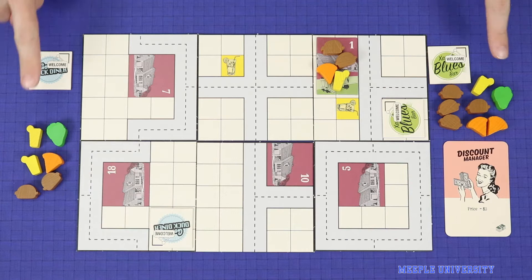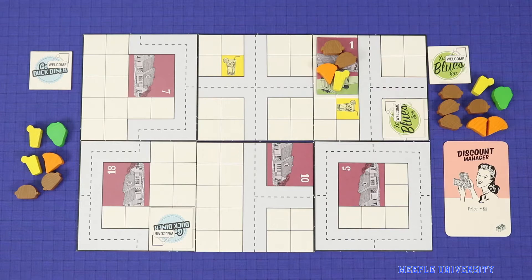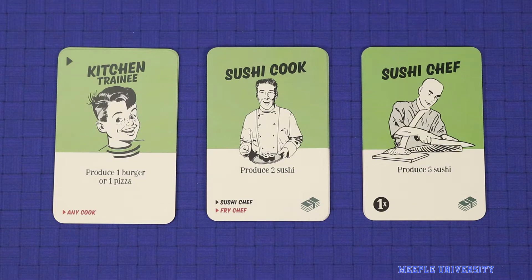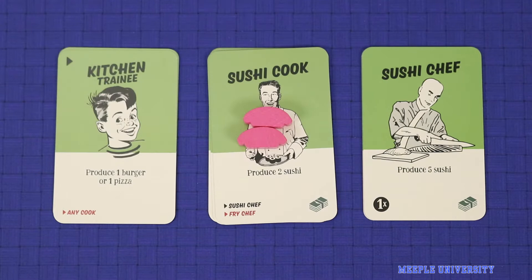The next module is sushi which introduces the sushi cook and the sushi chef. These work like the burger and pizza cooks and chefs, such that you can train a kitchen trainee to a sushi cook and a sushi cook to a sushi chef, which is a one times card. The sushi cook will produce two sushi and the sushi chef will produce five sushi. Kitchen trainees can still produce only burgers and pizza — they are not skilled enough to produce sushi.